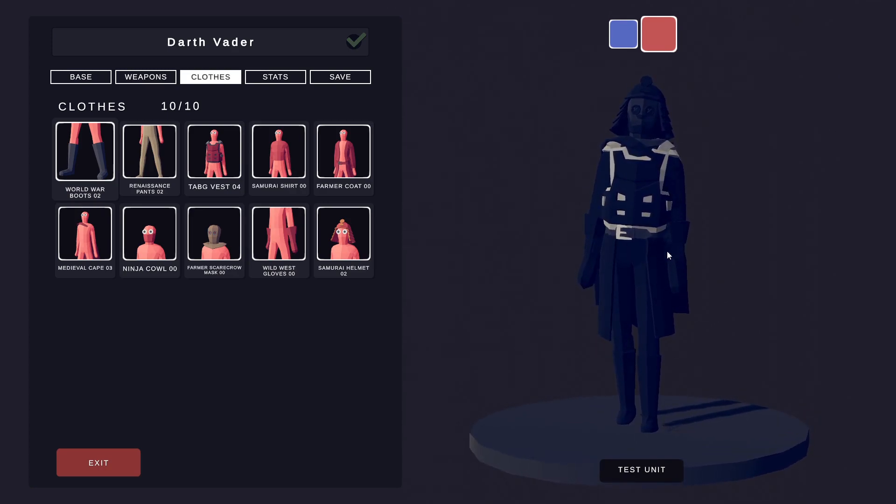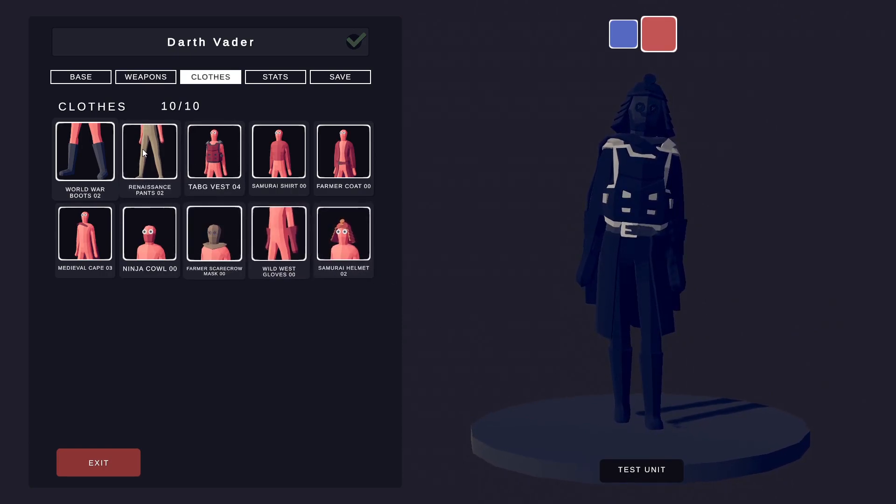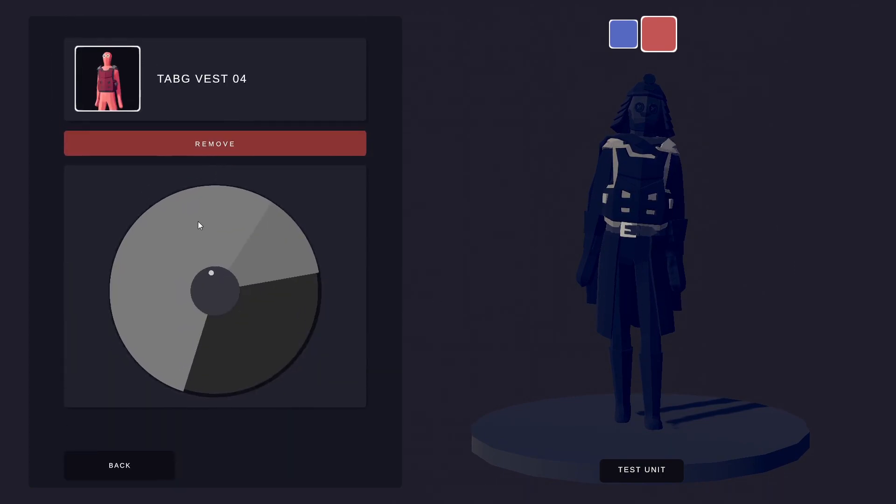We've got the World War Boots because he's more of a boots person than anything else — obviously black. Then Renaissance Pants, just in here, also black. Next up is the Tab G Vest.